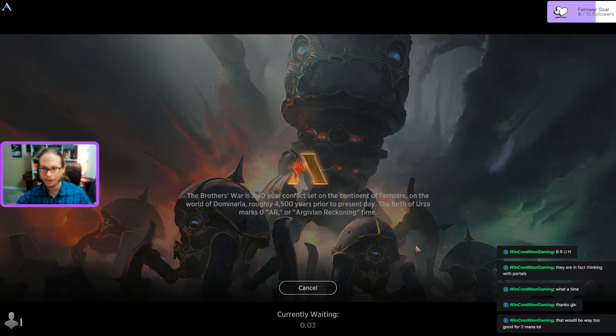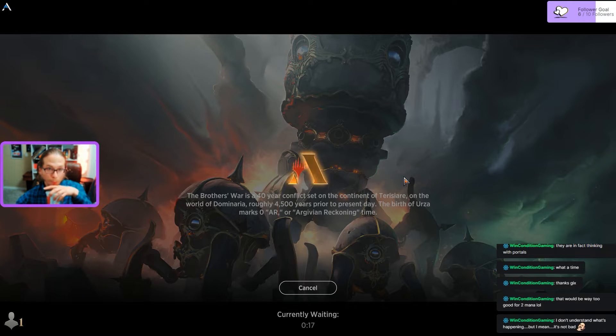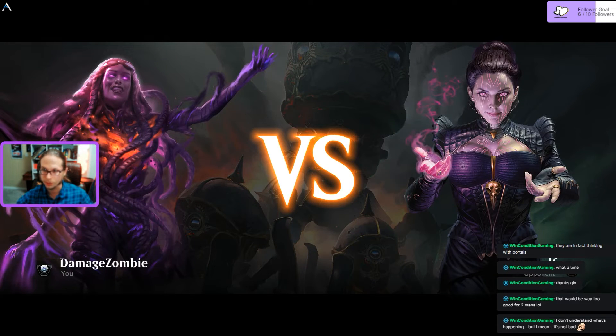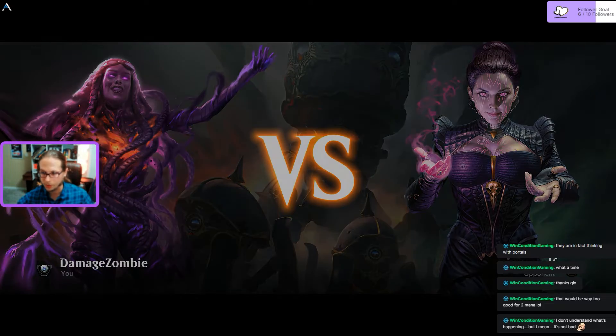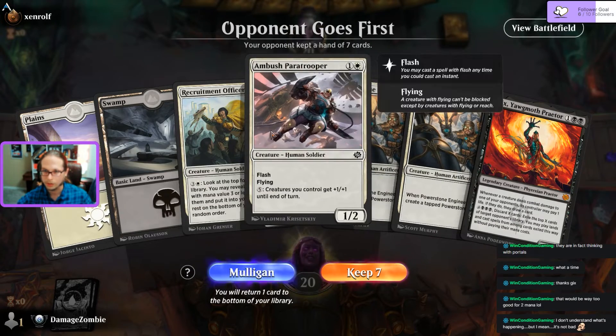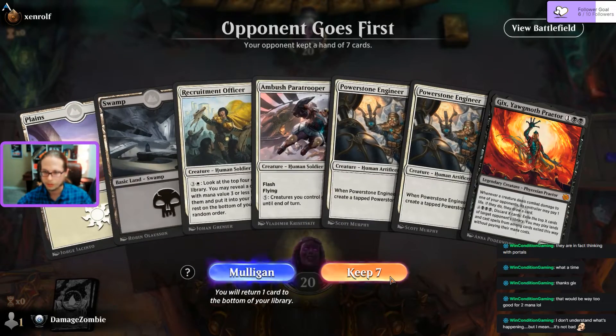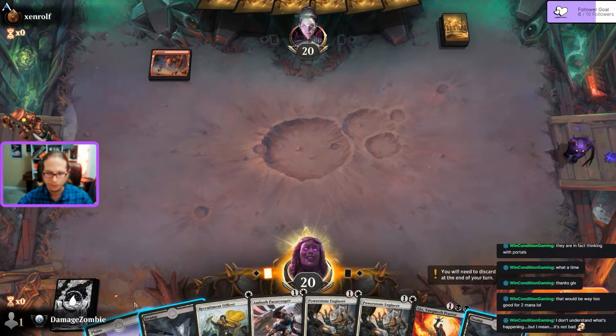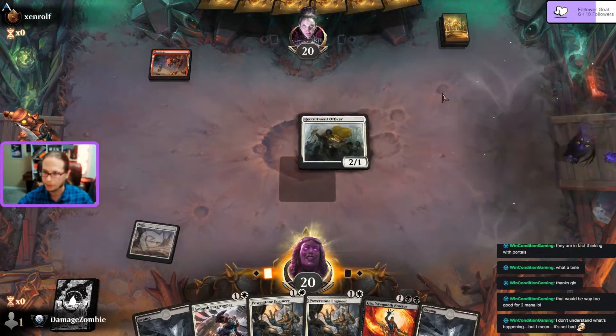I was just at the point of frustration like, forget it, let's just do it and see what happens - and turns out that's what I needed to do. I'm not bad, I don't understand how I'm winning but my luck with black-white card draw at the start is drastically better. My last two opponents I think have been copper level so maybe that helps. Gix is in my starting hand - I can live with this.